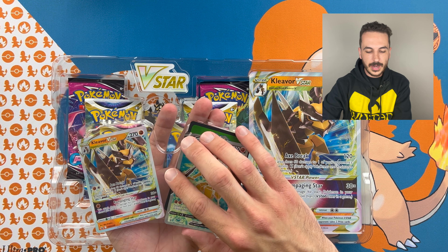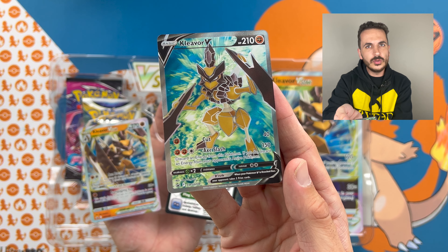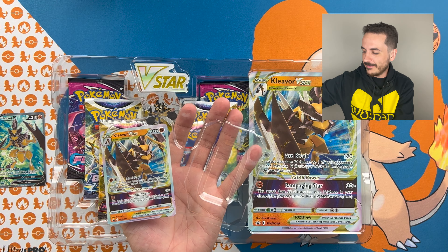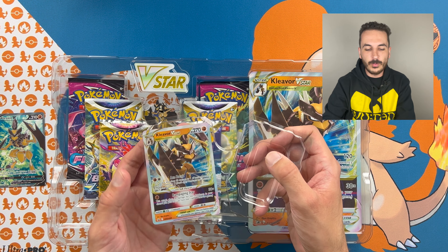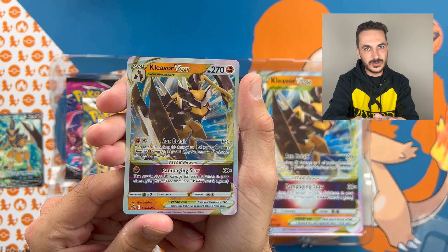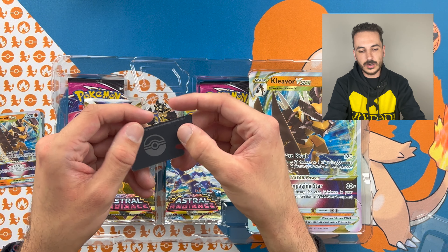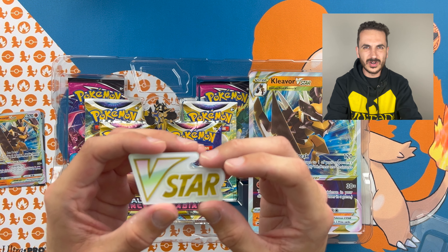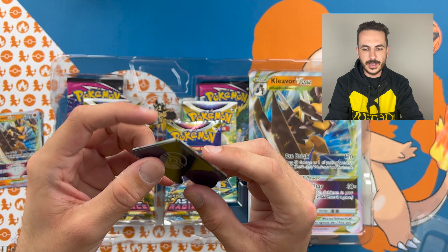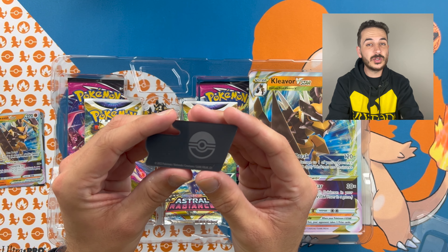We've got the coin — not metal, just a plastic coin for this one today. We've got a textured Kleavor V full art promo card, HP 210. I'll be giving away the Trading Card Game Online code once we hit 50 subscribers. Then we've got the promo art Kleavor V Star card as well — so two promo cards for this collection. The V Star coin is some sort of polyurethane plastic — you can kind of see through it, split in the middle, with a black matte Pokeball symbol on the back, made 2022.